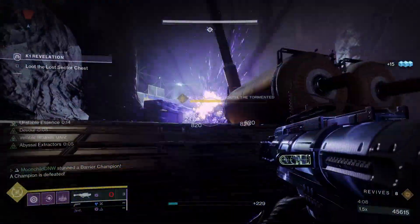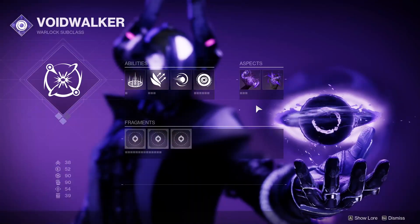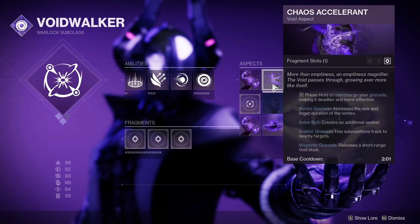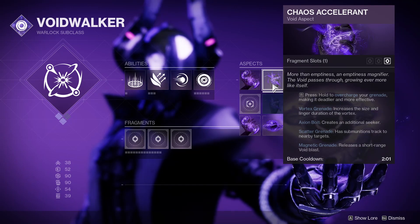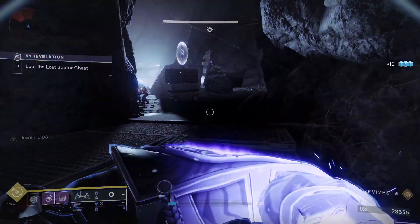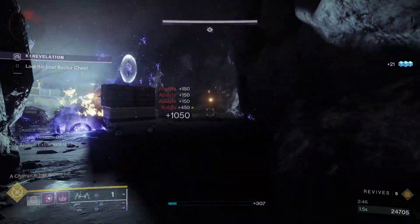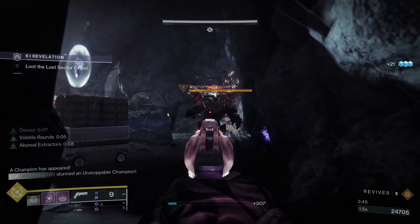To bend the Void to your will, the first thing you want to grab are your subclass aspects. Feed the Void and Chaos Accelerant are going to be your picks here, because the synergy they give is absolutely insane. When you have these together, hold down the grenade button to overcharge, and when you let go, you're going to chuck a vortex grenade that's roughly the size of a football field.